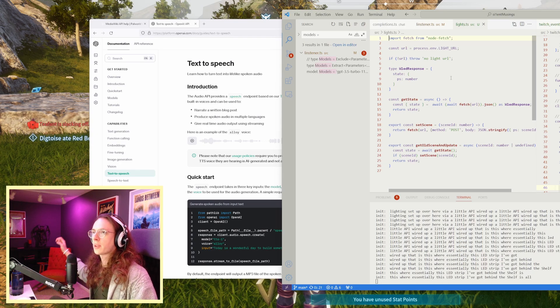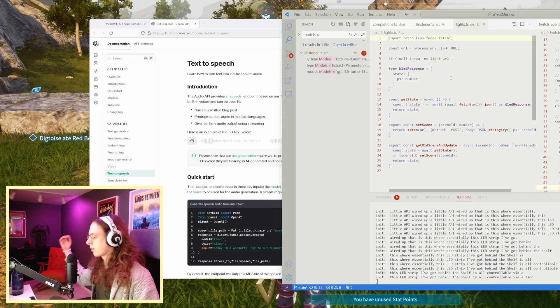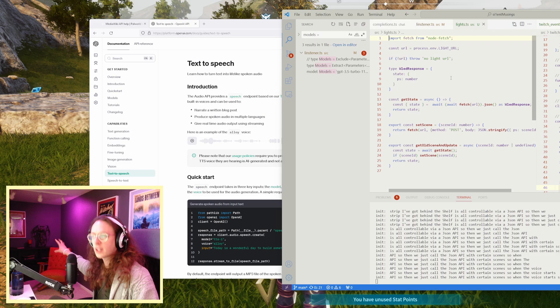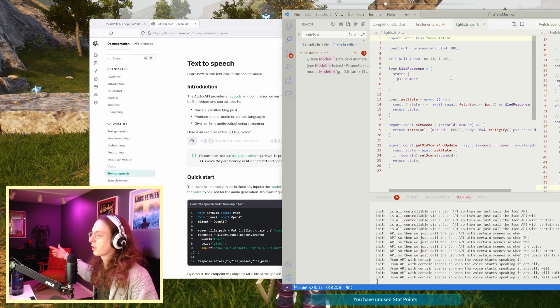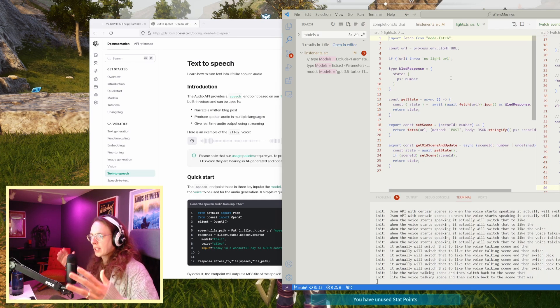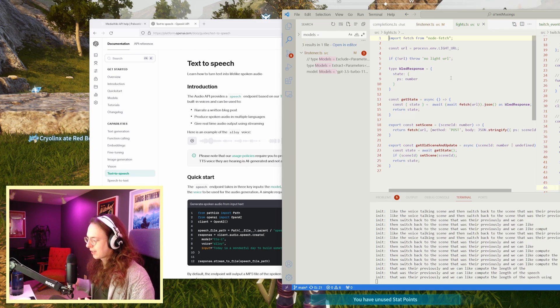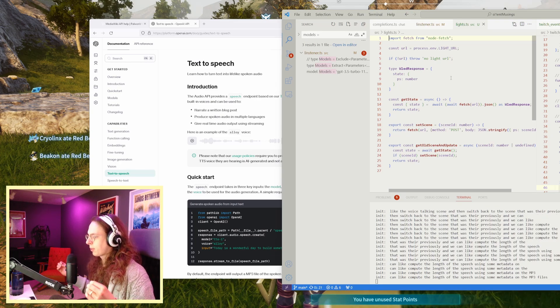Then we call my lighting setup via a little API I wired up — essentially this LED strip behind the shelf is controllable via a JSON API. We call the JSON API with certain scenes, so when the voice starts speaking it switches to the voice talking scene and then switches back to the previous scene. We compute the length of the speech using metadata on the MP3 files returned by the text-to-speech. This is kind of the final form and it's all working super well. If you think this is cool, you can catch me live on stream or hop in the Discord — links in the description below. Come join us and mess around with the bot, see if you can break it with me.